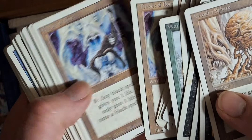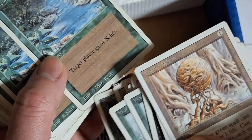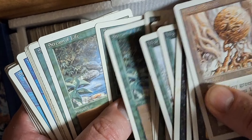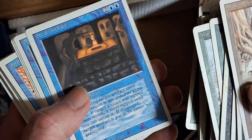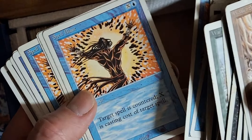Unlimited, Fourth Edition, Fifth Edition — they each get different marks on the bottom. Unlimited's got the typeset more to the left, and all the saturation and colors are more popping and bold. But this is what I remember playing big time — Revised, Revised. Big old stack of Revised here, look at all this.